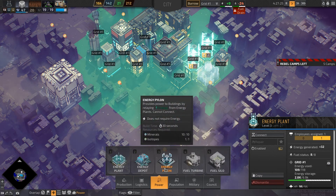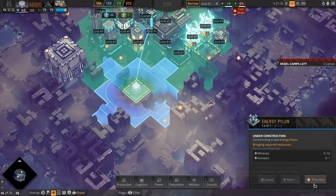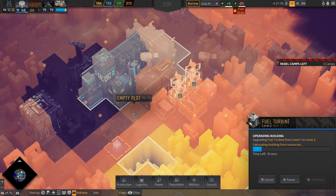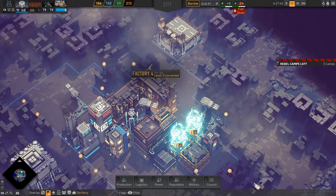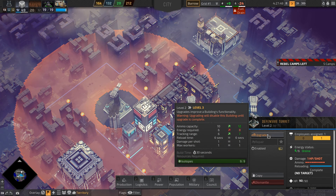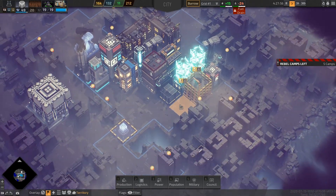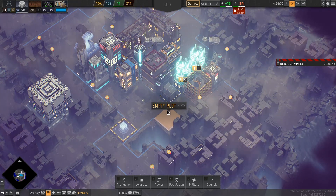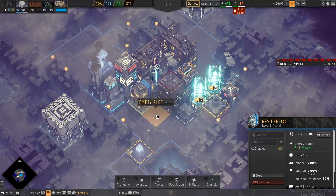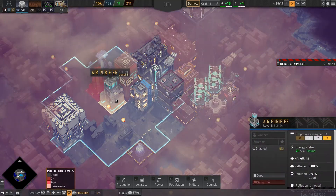So let's build the energy pylon somewhere here. Build it guys, and build it as fast as you can. The fuel turbine is getting upgraded right now. I see a defensive turret level 2 — I'm going to upgrade it as well, just in case, because I'm guessing every next wave of rebels is going to be larger. Let's do our best. The tutorial has been finished maybe a few hours ago, so now I'm on my own.